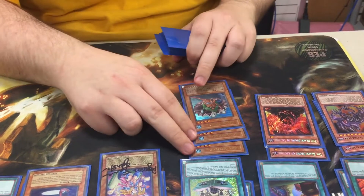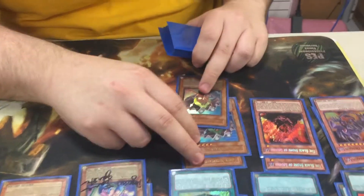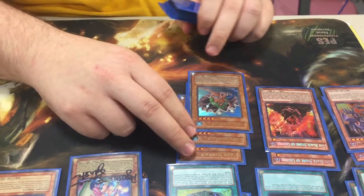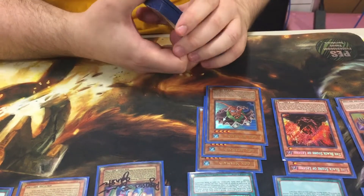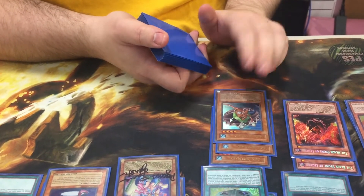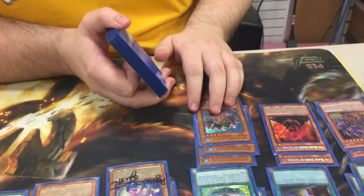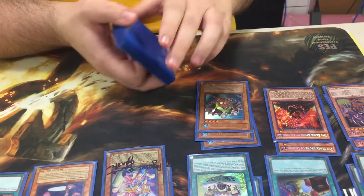Your triple Toon Mermaid — three Toon Mermaids, all original Ultras. A lot of Toon decks issue Toon Mermaid. Why do you like three? The extra level four helps. Honestly, the deck really lacks in defense if you don't have something on the field, so it's not that bad to have an extra one.